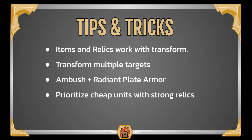Alright, next up: Prioritize Cheap Units with Strong Relics. This ties into the first point — since items and relics stay on the card, it can be very strong to pick up in a shop a terrible one-cost card that normally wouldn't help you, but has some really solid items on it. Might not be a bad idea to buy that, and then when you play it, you always just transform that into a stronger card.